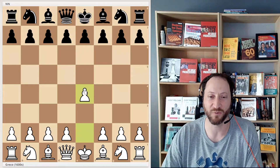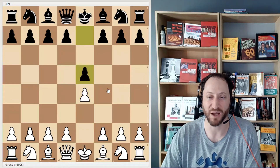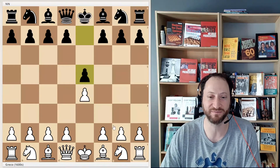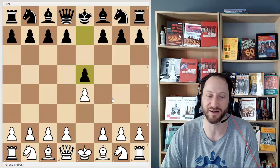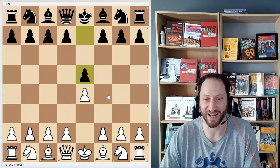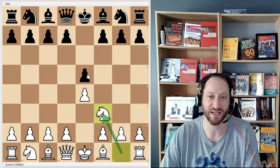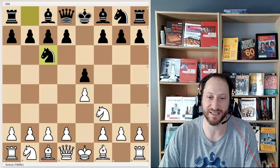He plays e4, which controls the center and lets out the bishop and the queen. Black plays e5 — good moves, very popular first moves for players all the way from 400 years ago until today. He plays knight f3, which develops his knight — that's the word for bringing a piece from the back row towards the center — and attacks two center squares. Black plays knight c6, which does the same.